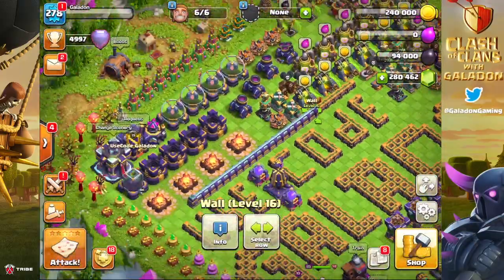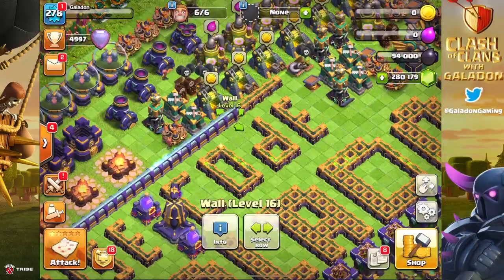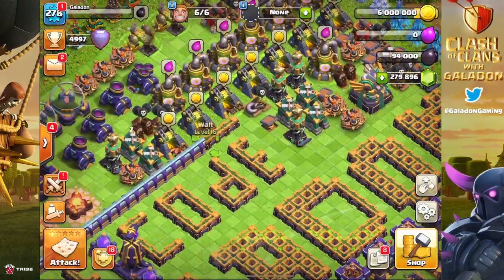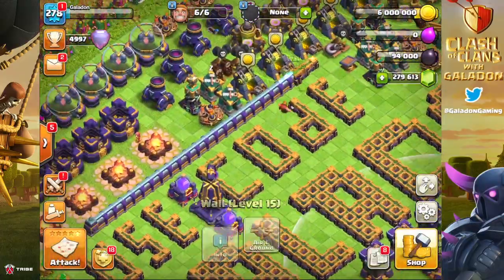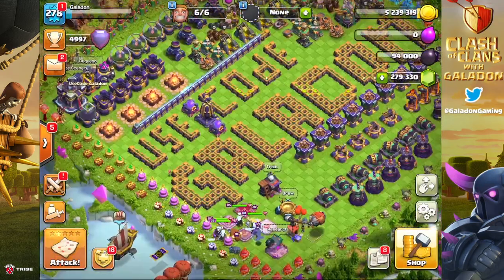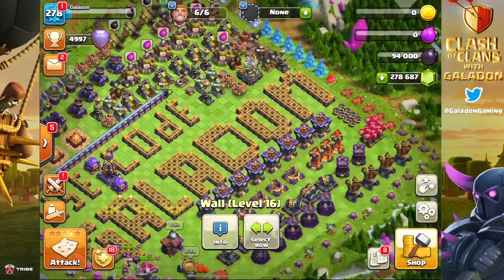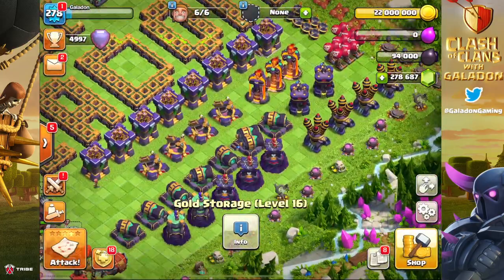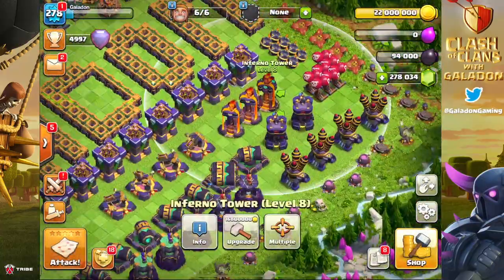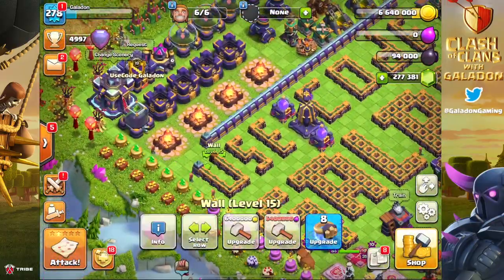Bomb towers with air bombs worked out really well again — the math just flows. I didn't plan it ahead; I just looked around: a wizard tower and a wall, an X-Bow and a wall — perfect combinations. We've made a nice chunk of the Town Hall 15 walls already, so it won't be as painful when we reach the full wall grind. Some of you are looking forward to the pain of watching Galadon's wallet get emptied.